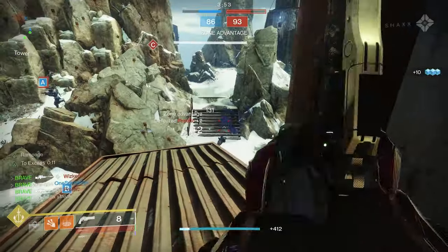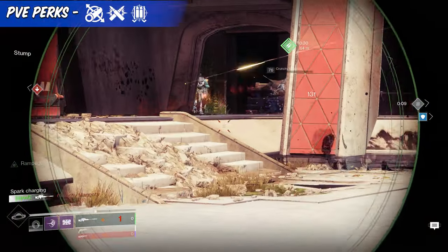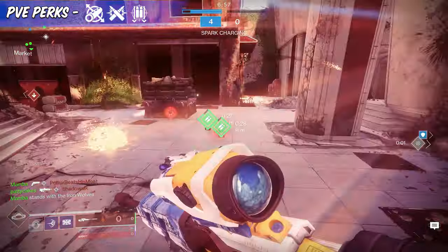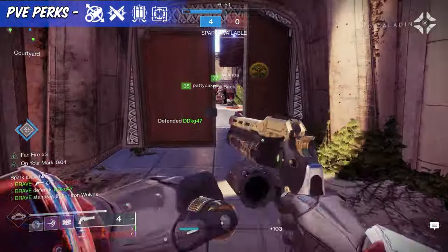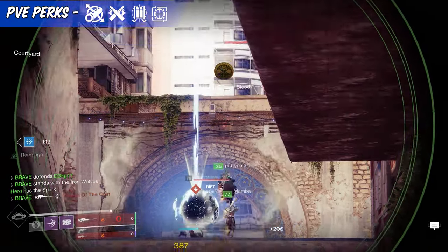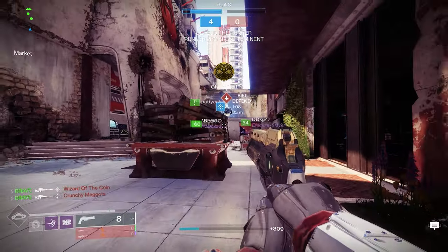As for PvE, in the second to final column, I would choose Enhanced 4x Charm. This is a great choice for anyone looking to deal massive amounts of DPS on enemy bosses. Pairing that alongside Enhanced Box Breathing grants you bonus damage for precision shots. By pairing both of those perks, you can fire the Beloved continuously and deal bonus damage.